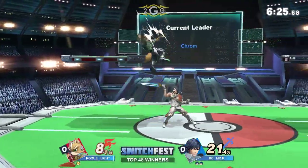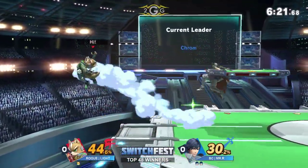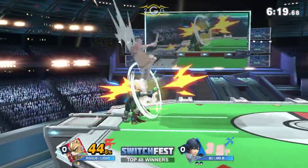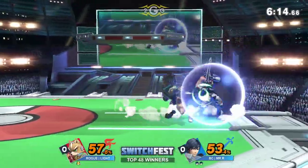The F-tilt from Krom is so good. Very strong move compared to Roy's, where it's kind of hard to actually land the sweet spot unless you're in a tech chase situation. Sometimes you can just space well with Krom and get it very easily. Tipper F-tilt with Krom is actually ridiculous — I believe it even hits below the ledge.